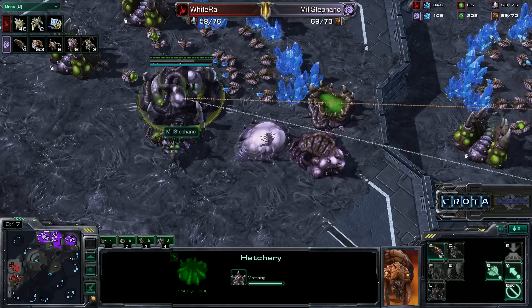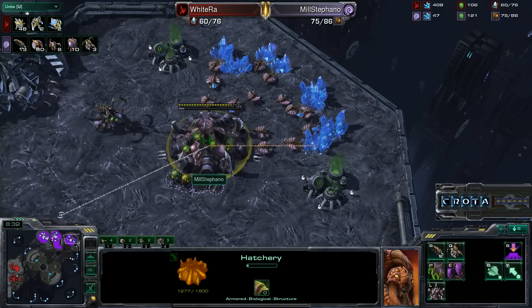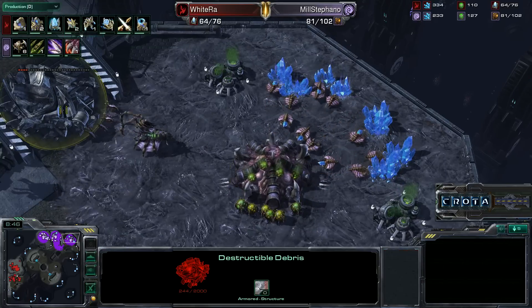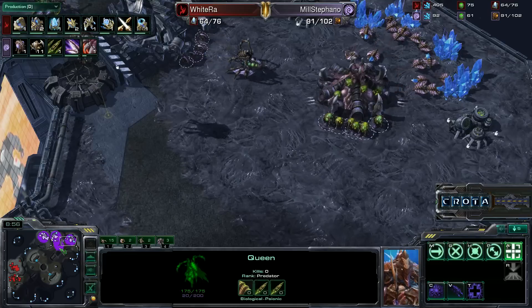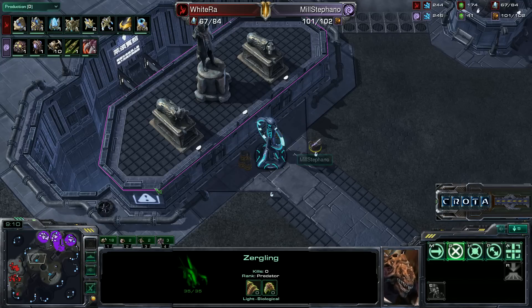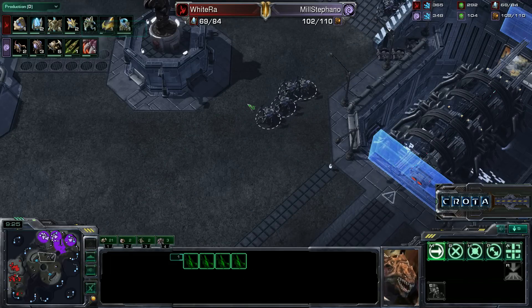Spawn Larva is completing across Stefano's hatcheries — up to 11 or 12 Larva now. Stefano still hasn't tipped his hand into training many units yet. Glial Reconstitution has been started and Roaches are getting level 1 Missile Upgrades. It looks like an early attack may be coming very soon. Stefano is running three Queens, and Creep tumors are now spreading out into the middle of the field. Overlords are in very good positions and will be able to track any army movements. Zerglings and Roaches begin positioning themselves as well.